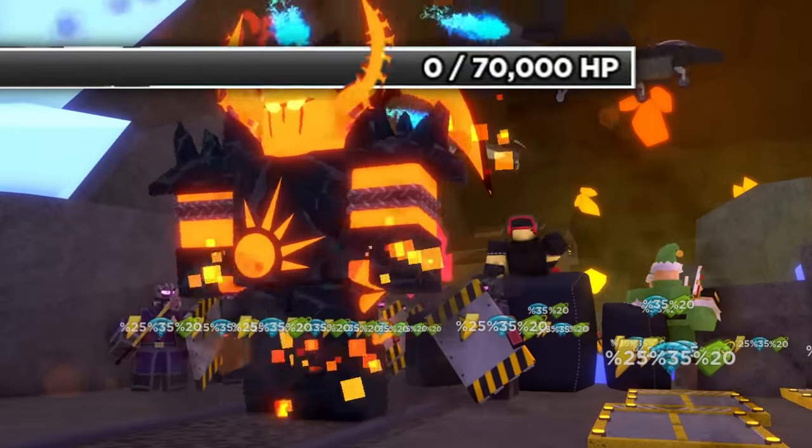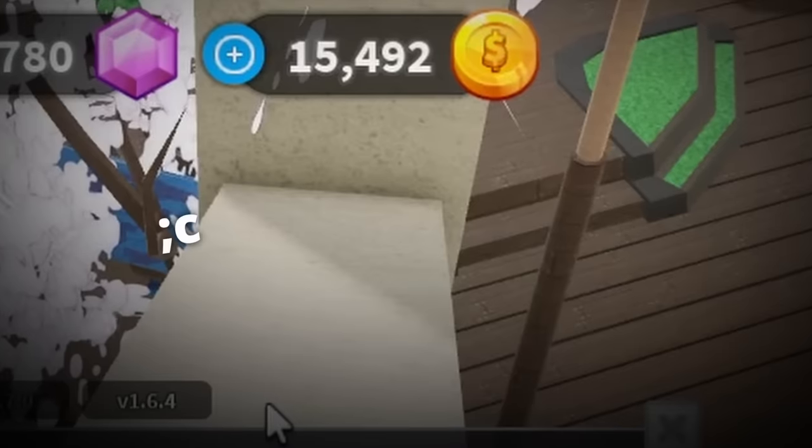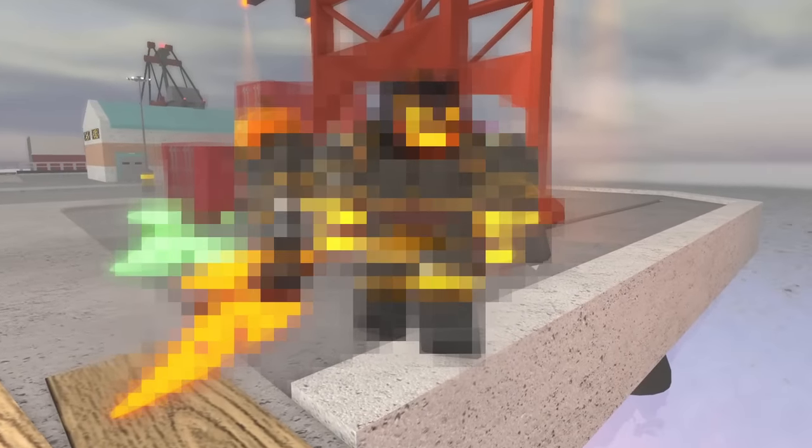I quickly took down the molten boss, earning 500 coins in 13 minutes for a rate of 37 coins per minute. Yet even after this, my coin count was disparagingly low and I knew there had to be a better method.